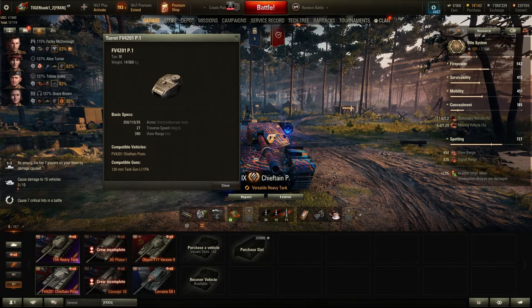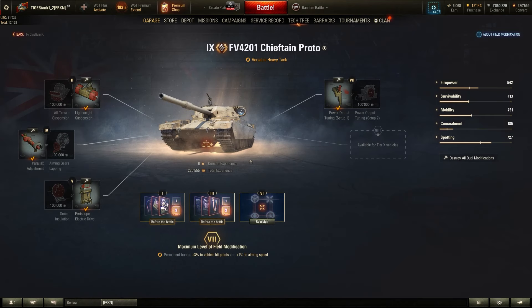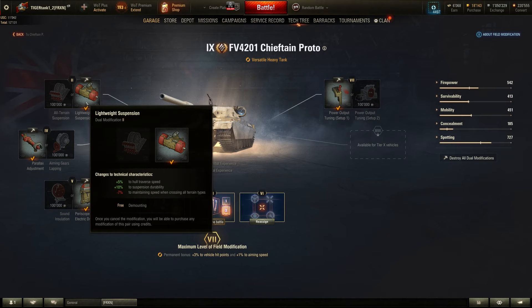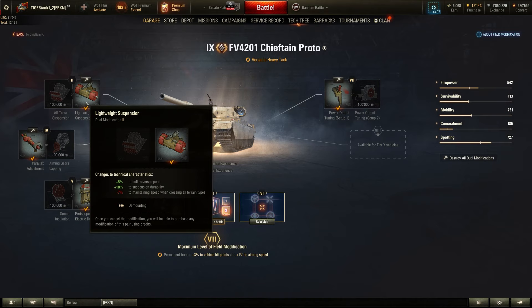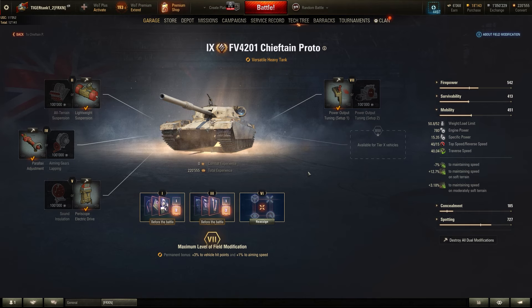It's still fast enough to keep up with other vehicles, but you're not going to get into positions that only medium and light tanks can reach because you won't get up to speed fast enough. Overall, it's a tank you can work with mobility-wise. The base view range is 390 meters. With premium consumables and a good crew, you can get it all the way to 454 — more than enough to spot a lot of vehicles coming your way. This is a tank that is not completely blind.